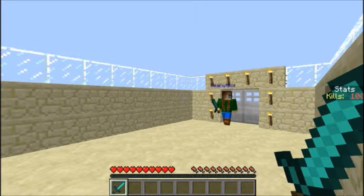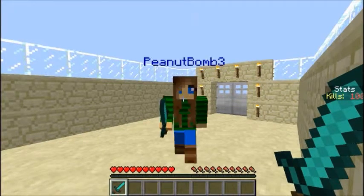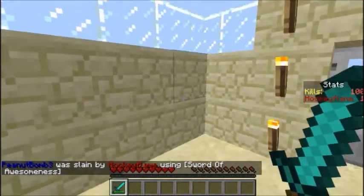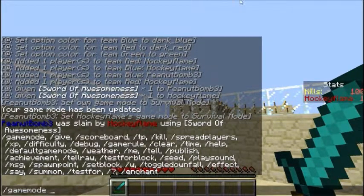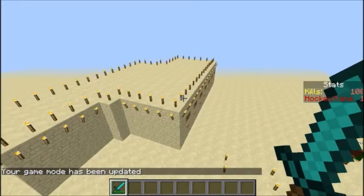Go in here. Three, two, one, fight. As you see, when I kill her it gives me a kill. That number is there so it's always at the top. It says stats, kills, Hikerflame, one. That's a pretty cool thing. Gamemode one, everyone.